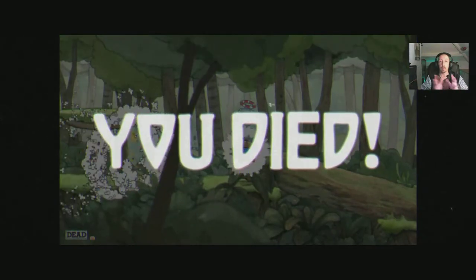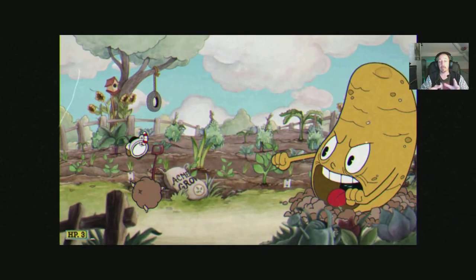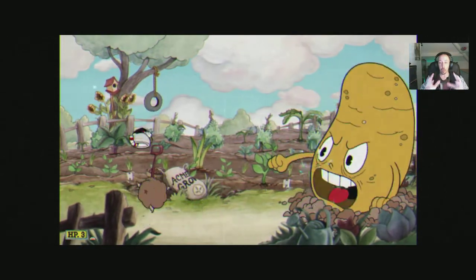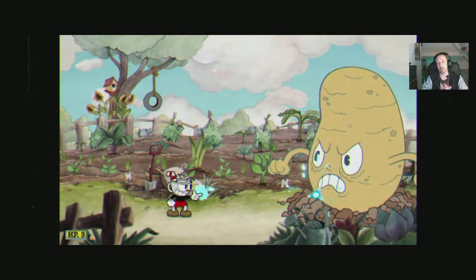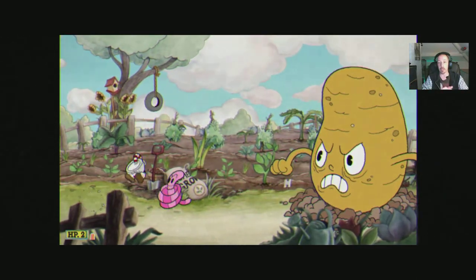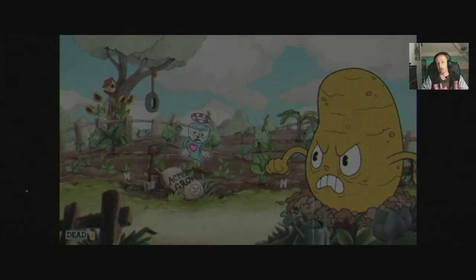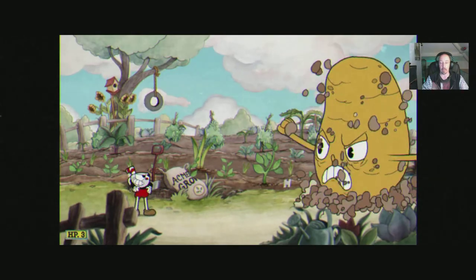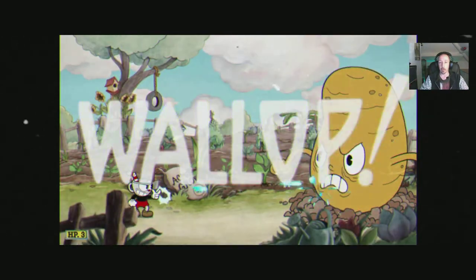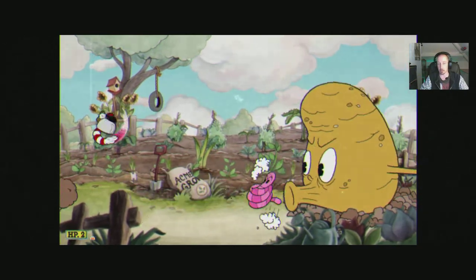That brings me on to one of my minor complaints for this game with the boss battles. Here's a boss battle, and the only thing is you've got no meter telling you how damaged the boss is. You have no idea at all how weak that boss is and when he's going to die. Only at the end do you find out — there's a little meter there showing you how far you've got. Next time you'll probably get further.